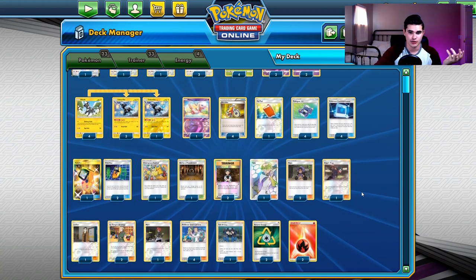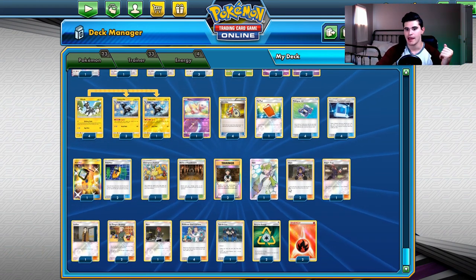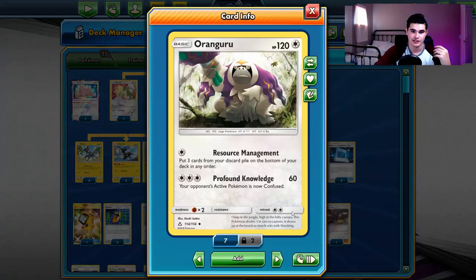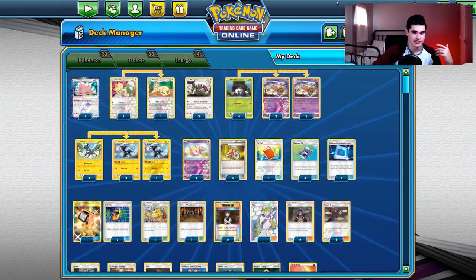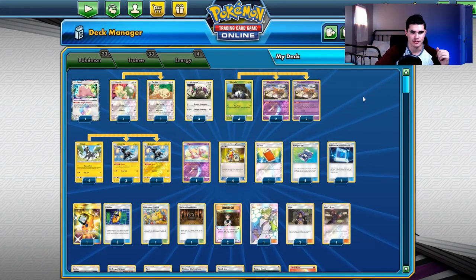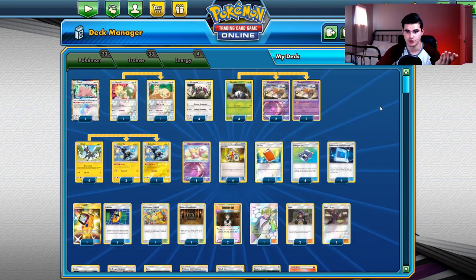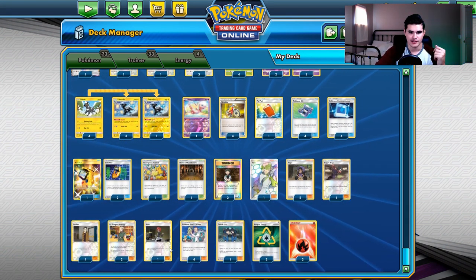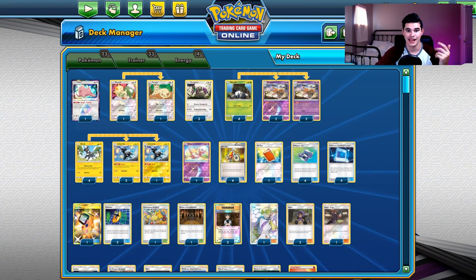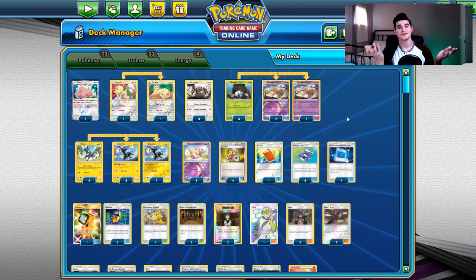You've got your annoying Shedinja-Oranguru loop package, Persian to discard your opponent's hand, Hapa for consistency, and Fire Recycle Energies — Recycle Energy is a huge inclusion because you don't need to play as many Energies and can constantly recycle with Oranguru. You have Brock's Grit to recycle Shedinjas and Champion's Festival to get around Spell Tag damage. The deck works and is kind of really good, but it's impossible to win a three-game series if you ever lose game one due to bad prizing.